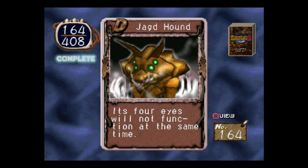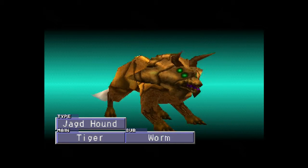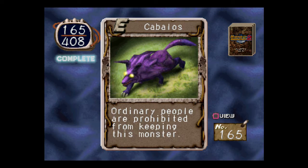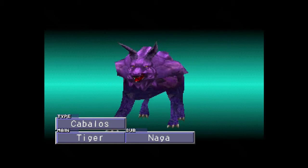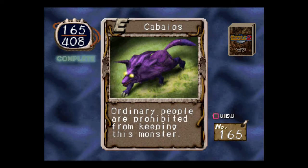Jagged Hound. Its four eyes will not function at the same time. Why not? Does it keep closing them? This one's sub-Worm. I like it — anything that's sub-Worm is cool. Surprise, it's not Beklon, in all honesty. Maybe the horn looks stupid. Kabalos. Ordinary people are prohibited from keeping this monster. Ordinary people have most tigers, but not this one — it's Pardinaga, because this one's aggressive.